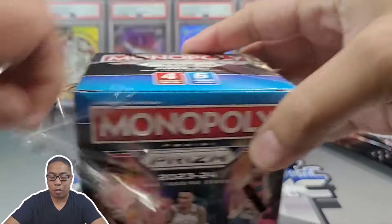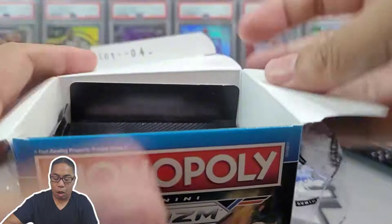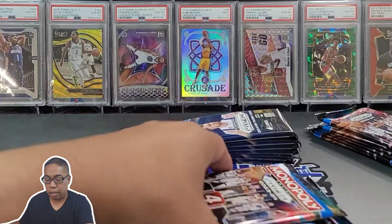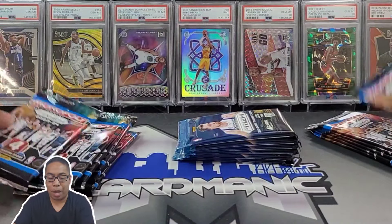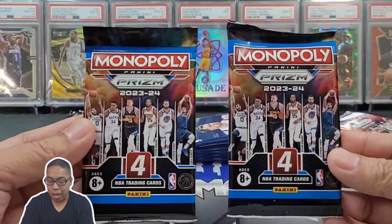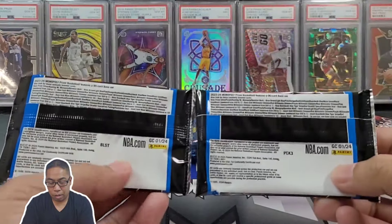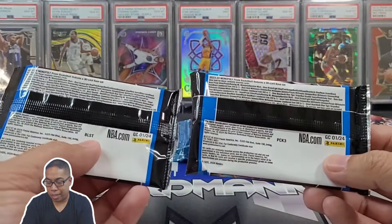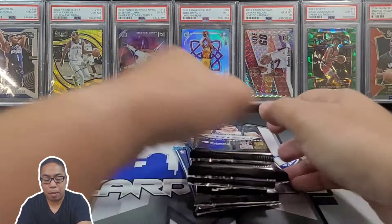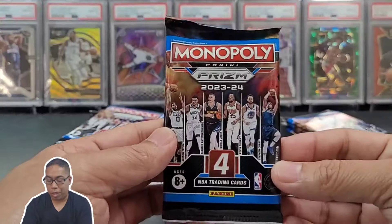Last but not least, we will crack open this exclusive. I think all of them have six packs - they're very, very similar. First off the bat, I'm going to say be very careful when buying loose packs. Don't ever buy loose packs on eBay because these look very, very identical. This one says blaster, this one says PCK3. So maybe that's how you're going to determine which is which. We'll mix these up and away we go - we'll start off with the regular Monopoly.